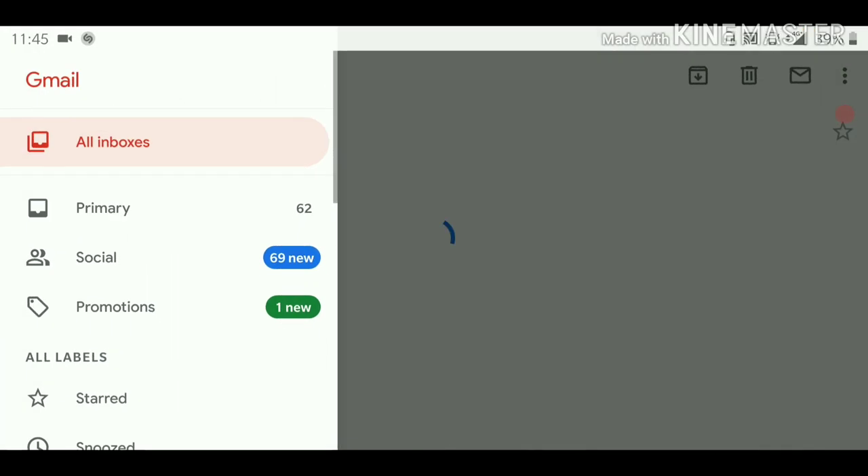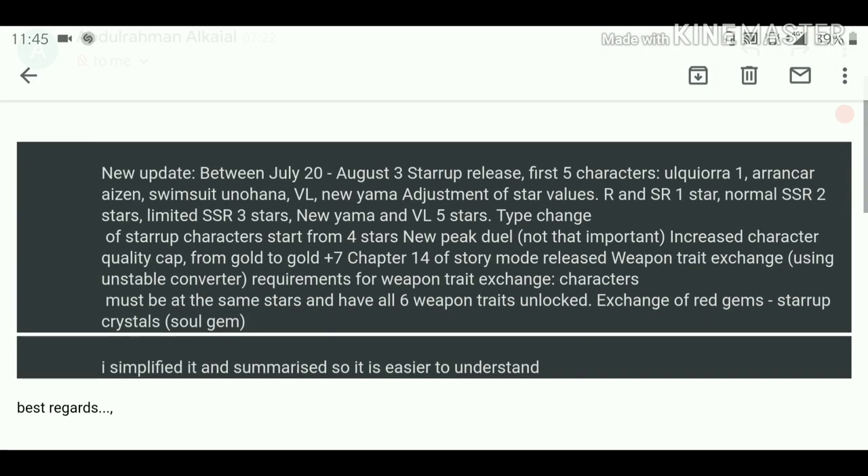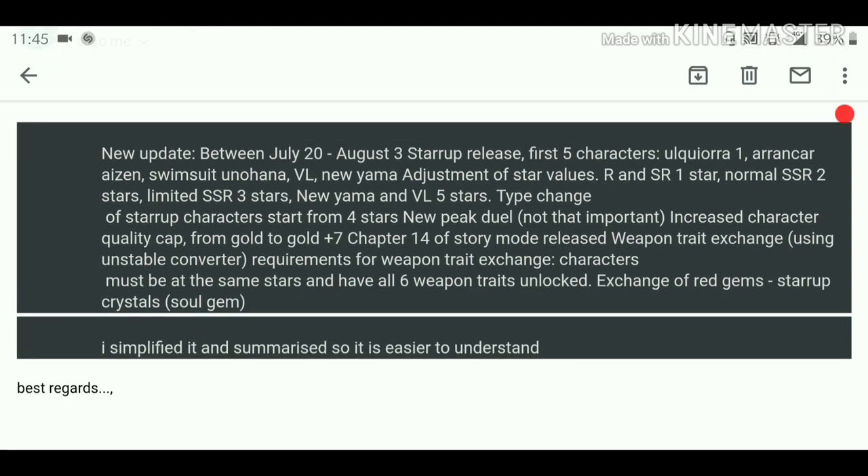According to the translation, the new update runs from July 20th until August 3rd. The startup system releases first for five characters: Likyura V1, Arrancar Aizen, Swimsuit Unohana, Vastolord, and the new Yamamoto — specifically Shikai Yamamoto. The star value breakdown is: R and SR are one star, normal SSR is two stars, limited SSR is three stars, and new Yamamoto and Vastolord are five stars.